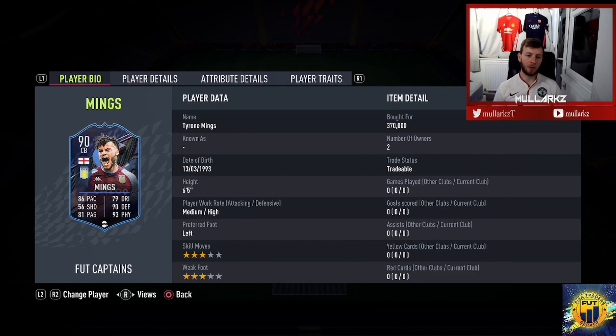What's going on YouTube? My Larks here today. We're back for a player review on the FUT Captains promo. This time we've picked up Tyrone Mings. He's quite costly at 370,000 coins, so let's see why.